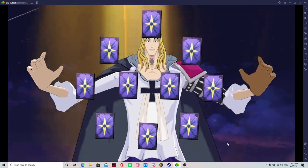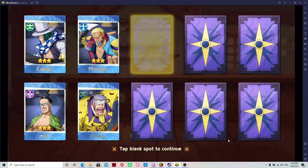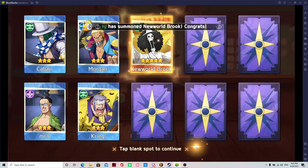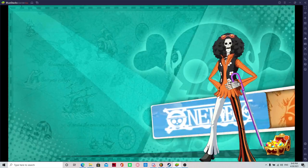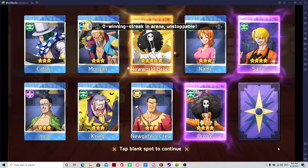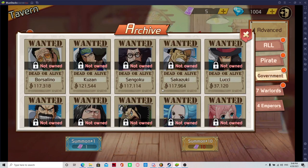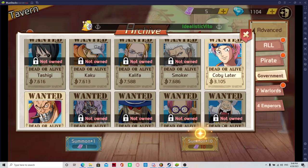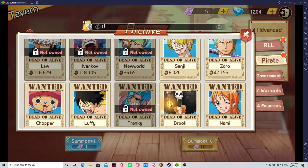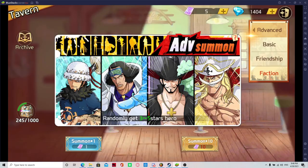Let's do our first 10 summon. Nice — we pulled somebody. I was scared that I was going to get all purples. Newerbrook is very useful — he has freeze, I believe he has heal, and something else that's very useful at the start. That alone allowed me to pull around five new characters that I didn't have.